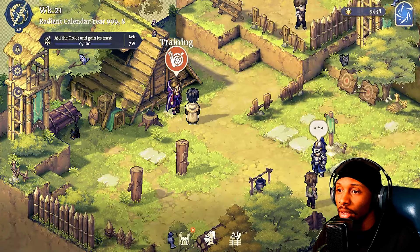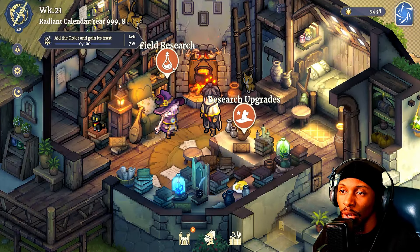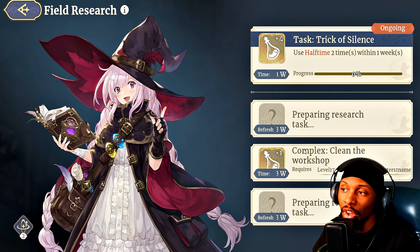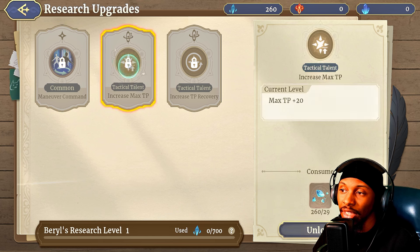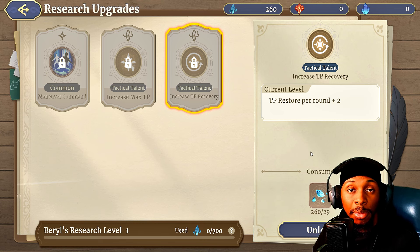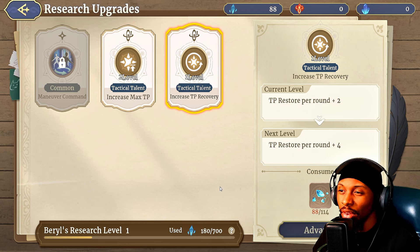Going back to the town, you also have the Luxite Workshop. Here you can talk to Barrel and have the opportunity to do field research. It will take some time to unlock things, but as you do, you can send specific unit types out to gain resources for research upgrades. For example, we can unlock a max TP of plus 20 percent or increase TP recovery per round in battles — we'll go ahead and unlock both.